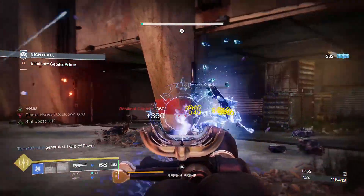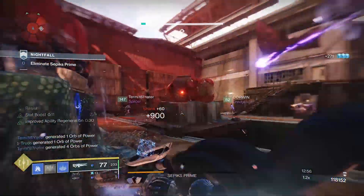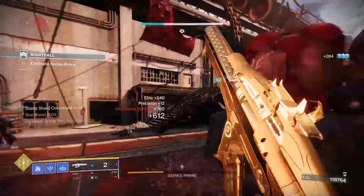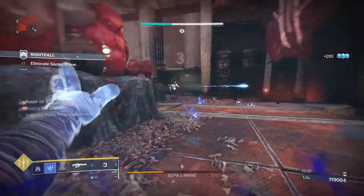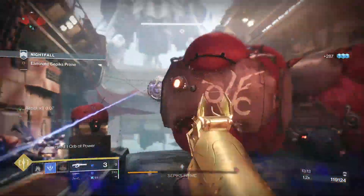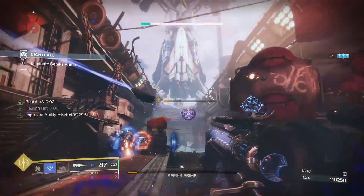Infinite rifts are the order of the day, and within a fireteam you'll be a huge benefit keeping everyone alive. If you want to push it further, you can use an empowering rift or have another guardian run the Stag to complement this in an arc buddy setup. You could implement this setup on Titans and Hunters too, so go ahead and experiment. If you enjoyed this build video, please give it a thumbs up, subscribe if you're new, share it with your friends, and let me know your thoughts on Aga's Scepter in the comments.